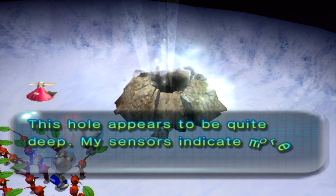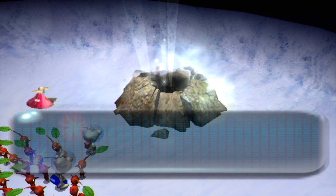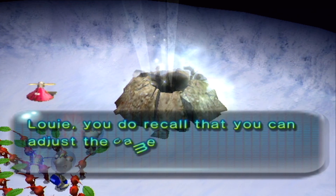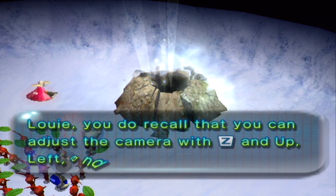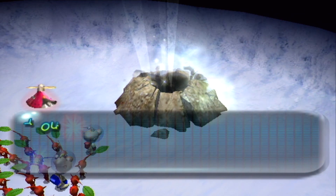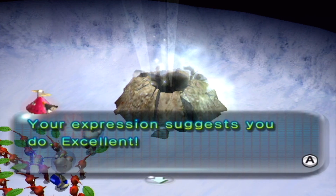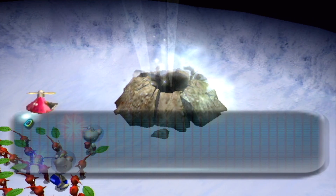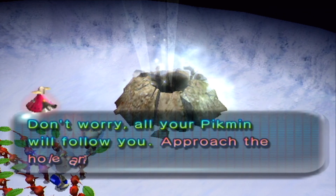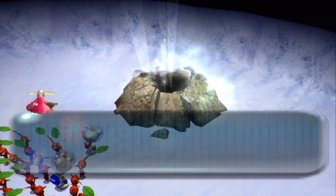This hole appears to be quite deep — sensors indicate more treasure ahead. This is not the only sub-level; we're going down further into more sub-levels. You can adjust the camera with Z and the D-pad. All your Pikmin will follow you — approach the hole and press A to enter it.